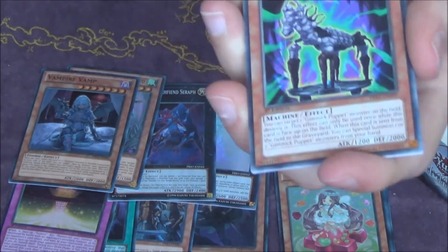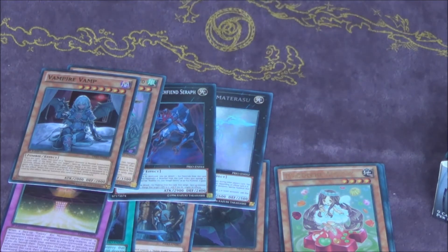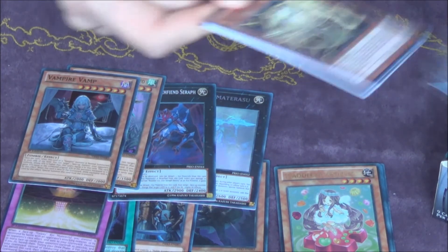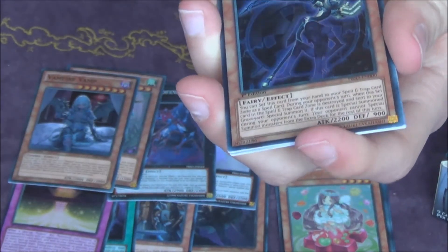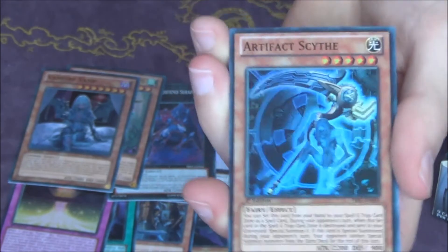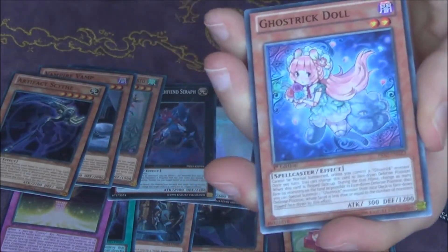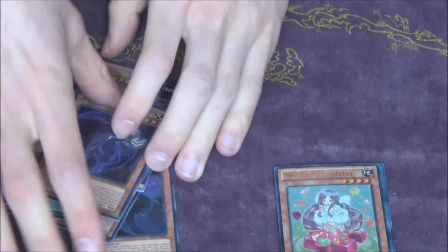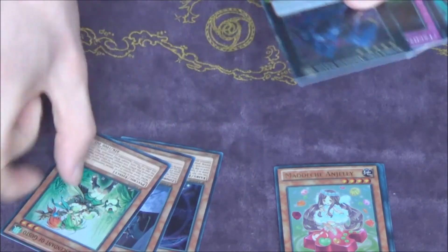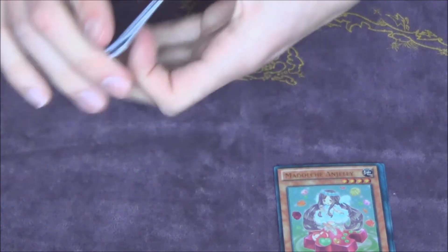Not a Bull Penguin. For our final pack of this Primal Origin opening — two boxes. Rose Archer and another Super Rare. Artifact Scythe. So let's do a quick little recap. Out of this second box we got one, two, three, four, five, six supers, and then of course the Ghost Rare — one secret and just one Ultra.